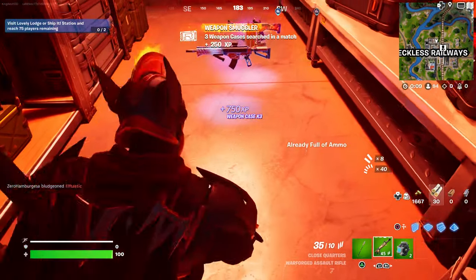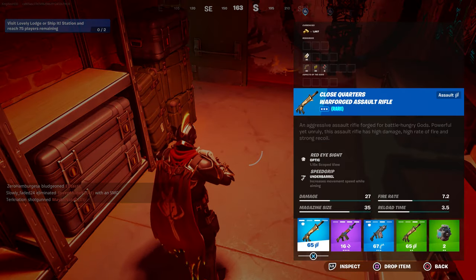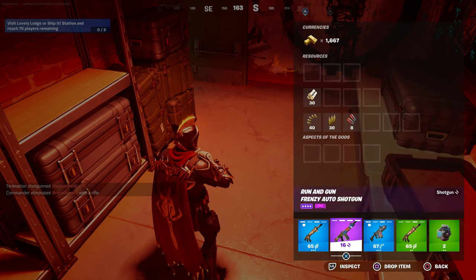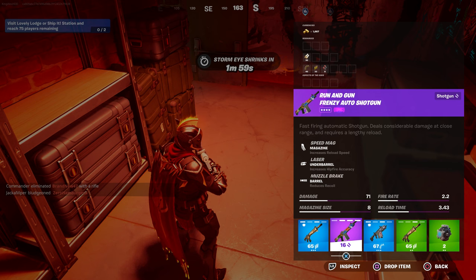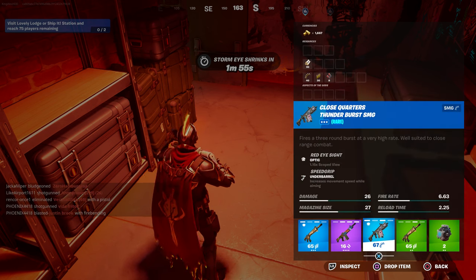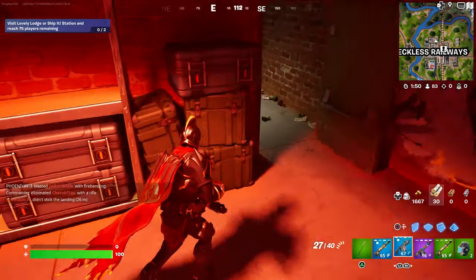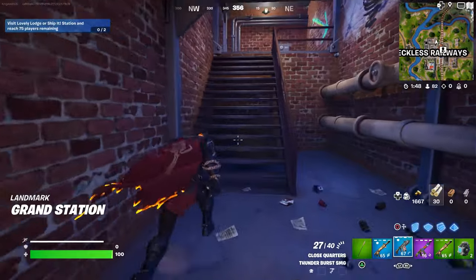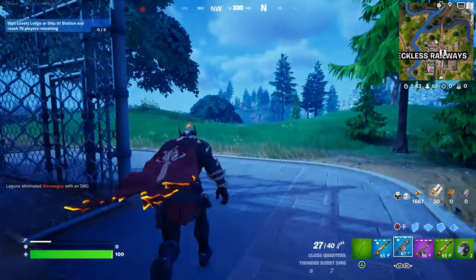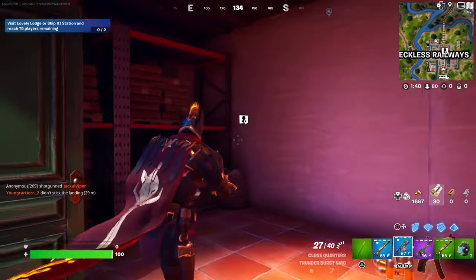Grab all of them if you want. Now press up on the d-pad and check which ones have optics. This one has it — and this one has it too. No, this one has the barrier. Oh, and this one has it. So two weapons have optics right here. What you guys have to do is deal damage with them, so we are going to deal damage with these weapons.